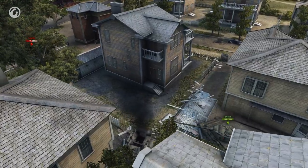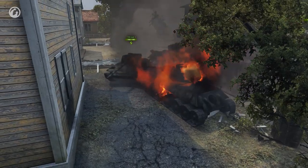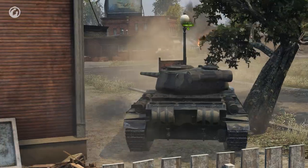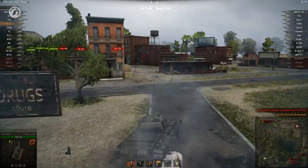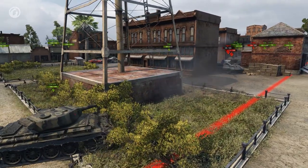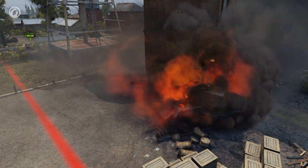A little while later, another tier 6 medium charges into close combat. What is it with these guys? The Churchill is the next to fall. This is all going rather well here in the city, but the enemies are breaking through in the south. Surprise! The Tiger II gives some trouble, but that's still two top tier heavies taken out rather handily.